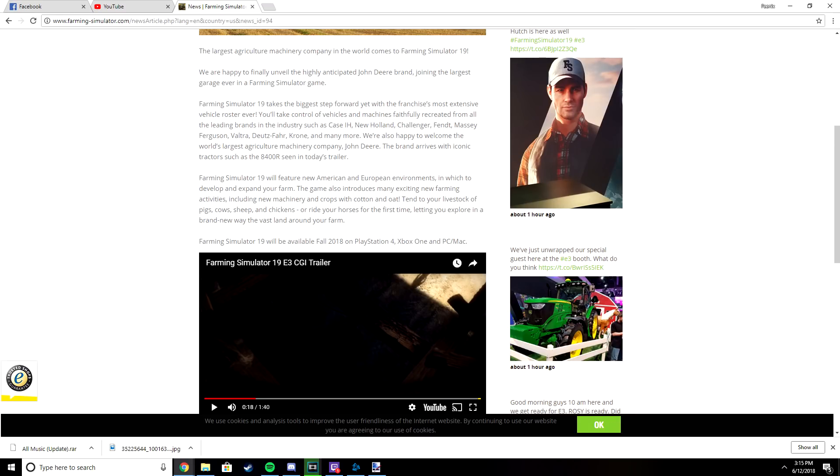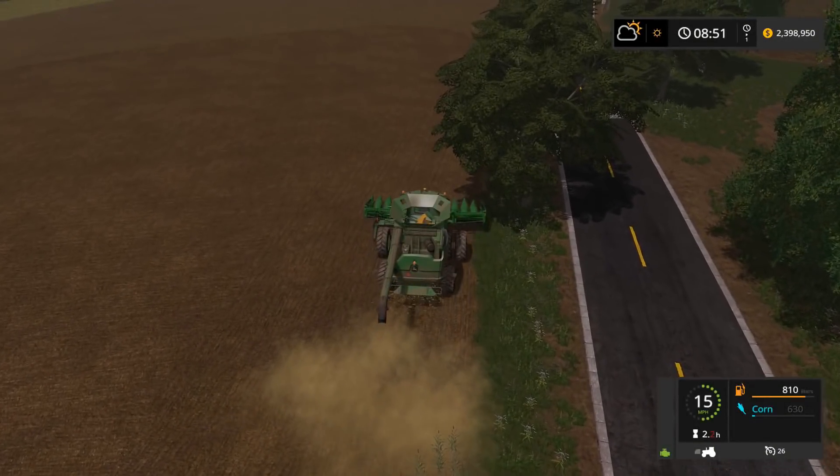The Kella Dude Ranch rides again, right from the beginning - it's gonna be great. You can explore in a brand new way in the vast land around your farm. Farming Simulator 19 will be available fall 2018 on PlayStation 4, Xbox One, PC, and Mac.